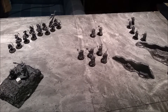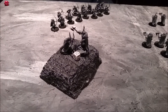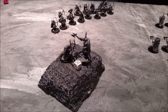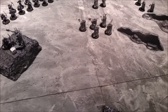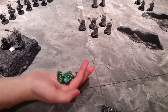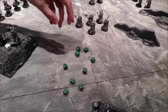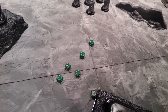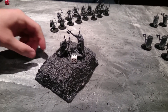Coming to the end of Chaos turn three — everyone has moved up. The Lord managed to move up and get a charge. He needed nine inches and got eleven. There is an epic duel happening — he got ten wounds on the Glade Lord, who now has to make saves. After rolling, he saved four. He is still alive, to fight another day. At the end of the turn Callum managed to do one wound to the Chaos Lord — he is now on four wounds.